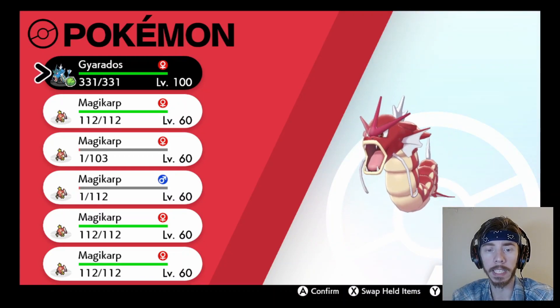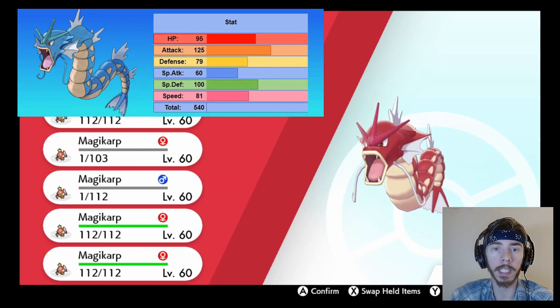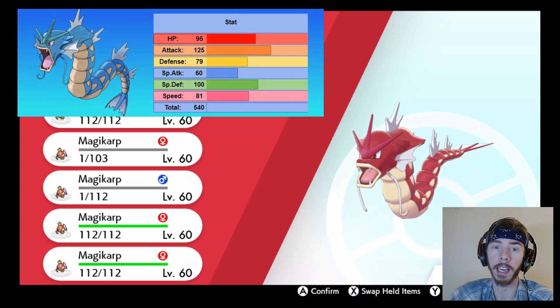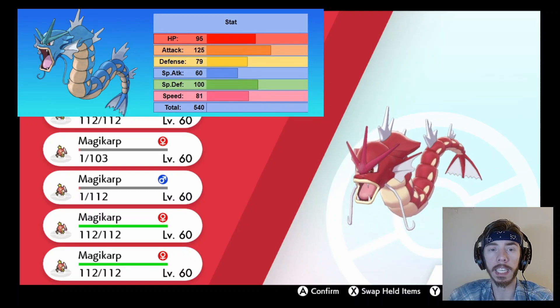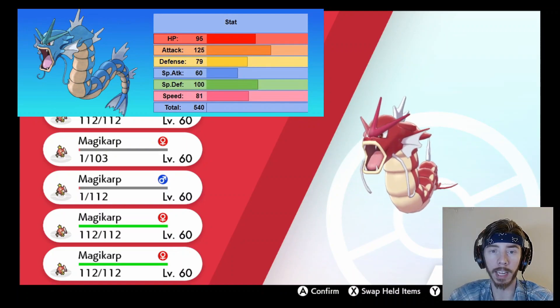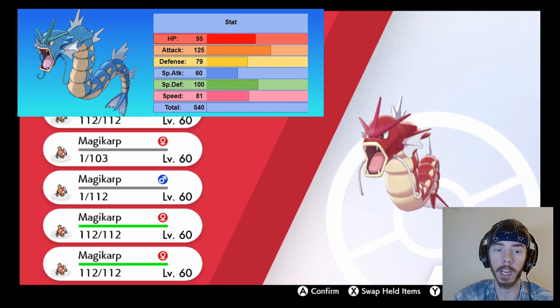Let's take a look at Gyarados's base stats. Very high attack, so obviously we're going to make him a physical attacker. He actually has pretty good special defense, but not such great physical defense. However, there is a build where I want to use a nature and EV spread to make him a physical tank. His speed is decent but not great. He is a Water/Flying type — despite his appearance, he's not a Dragon type.